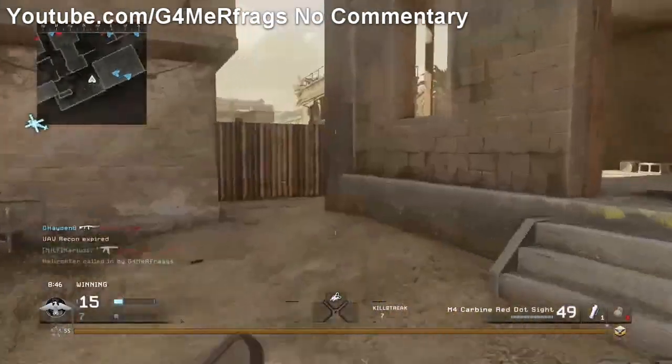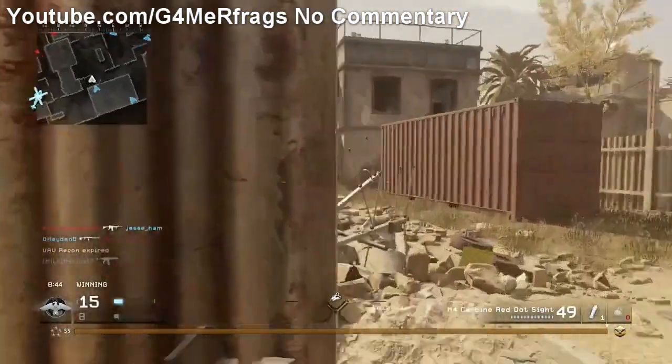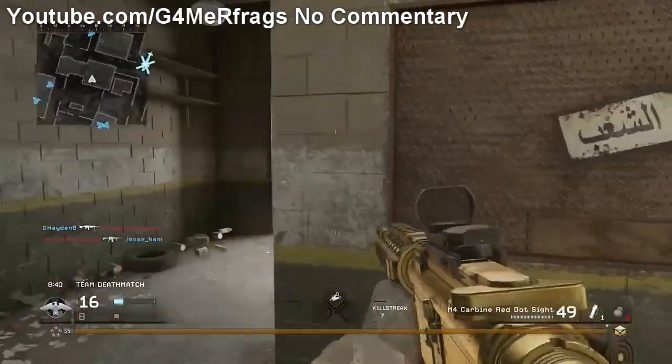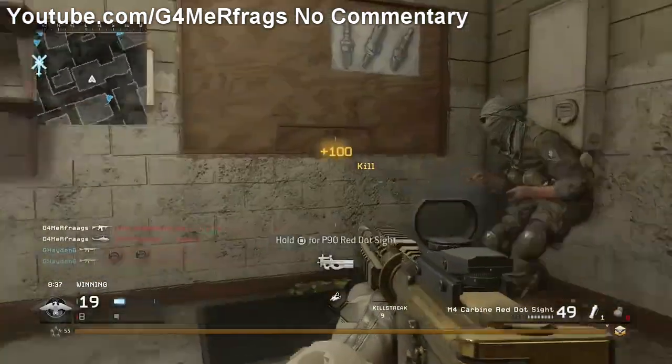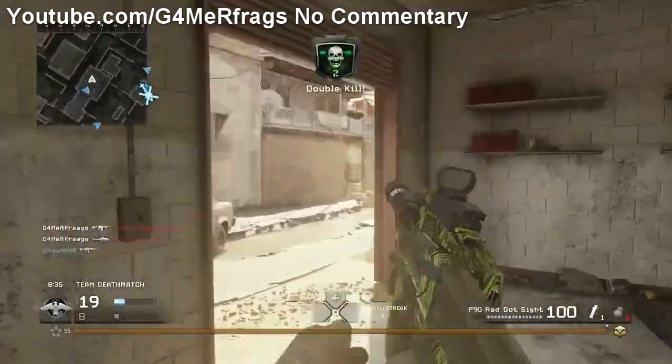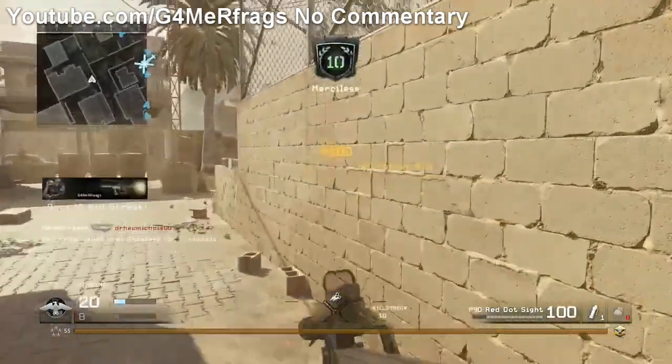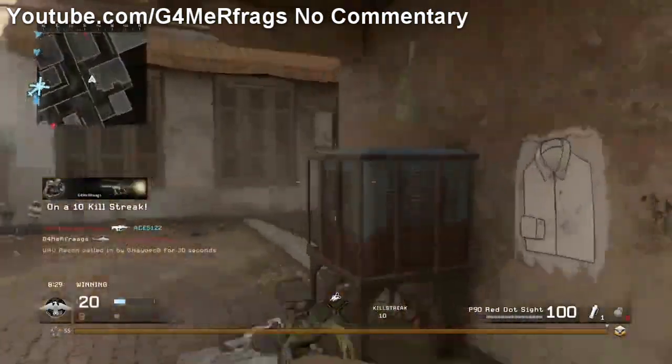That isn't everything. It's noted that the AT4 — a weapon that actually is in the game but was only used by NPCs — is mentioned quite a few times. Also, the MG42 makes an appearance, but it's actually a direct copy from the COD 2 version, so it's probably just a placeholder.